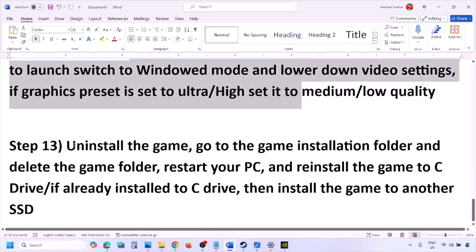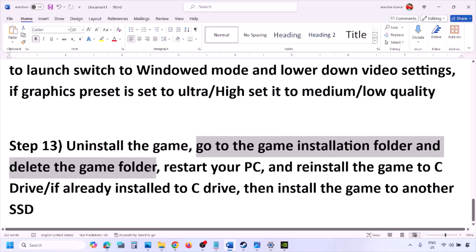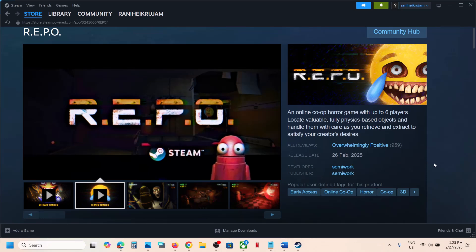The last step is to uninstall and reinstall the game. Go to Steam, right-click the game, and click Uninstall. After uninstalling, go to the game installation folder and delete the game folder, then restart your computer. Install the game to the C drive — if it was on a D or E drive or external drive, try installing to C drive. If already on C drive, try installing to another SSD. One of the steps in this video should help you run the game successfully.